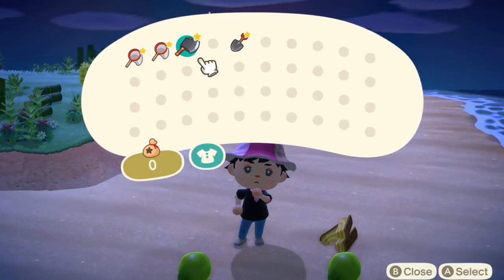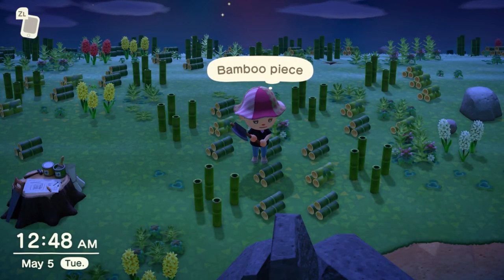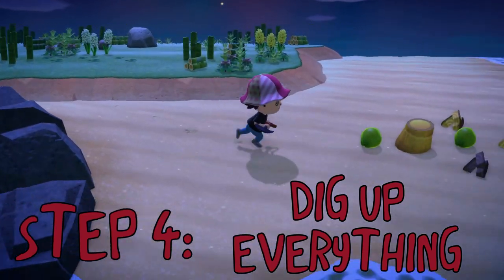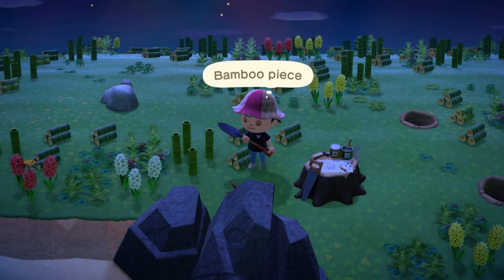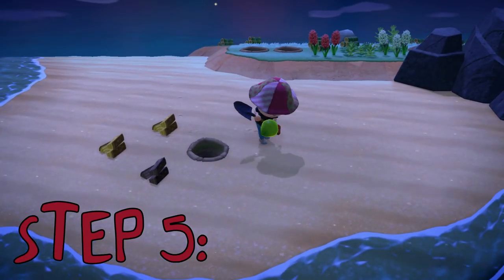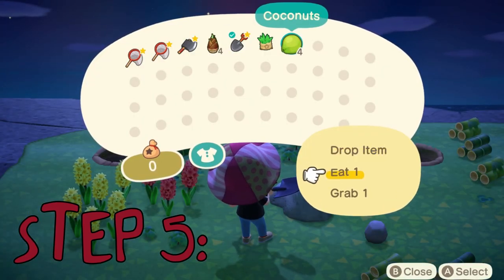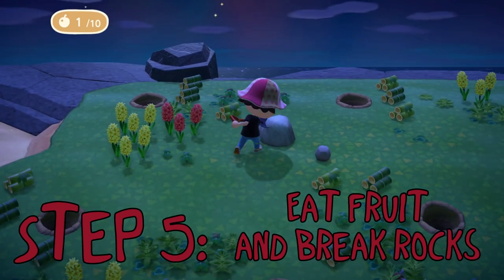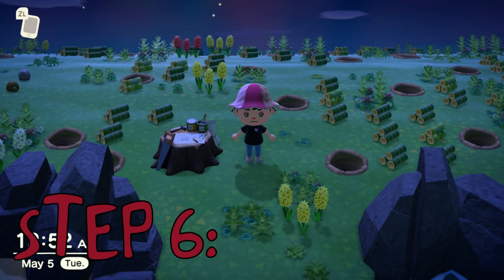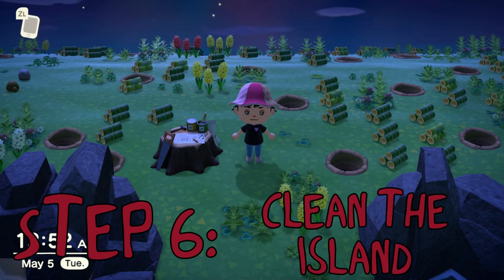My axe broke — luckily I brought a second one. We've chopped down almost all the bamboos and now there's a bunch of stumps. Step four: begin digging. Pull up all these bamboo shoots that are now stumps, and also the beach ones — definitely the beach ones. Also as you're going through, you'll see little bamboo shoot things that you can dig up. Now go around and pick up the four coconuts. You can do this while you're digging up stumps, and as you go across the beach, eat them. Then with your shovel, shatter these rocks. Just eat coconuts and break rocks. I like to do this all at once because it's just easier — it's a big sweep.